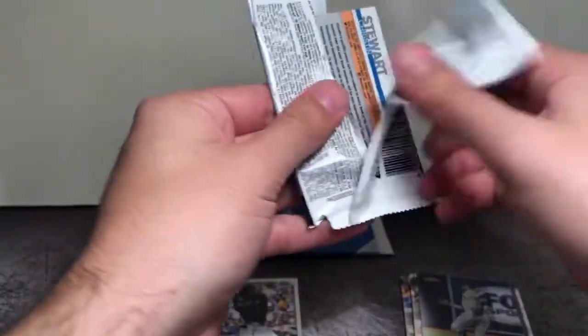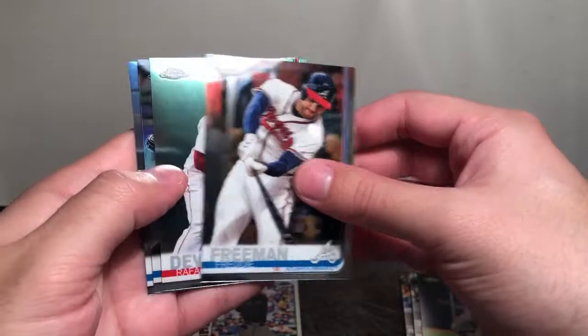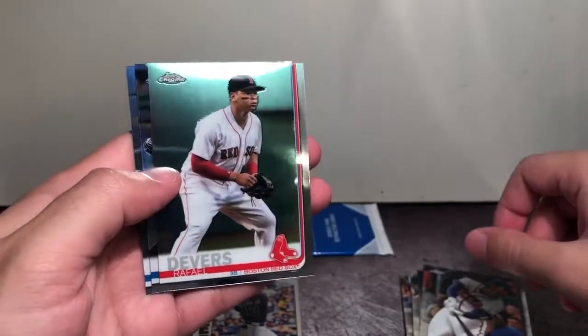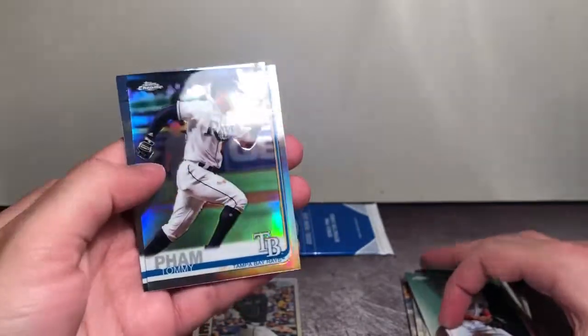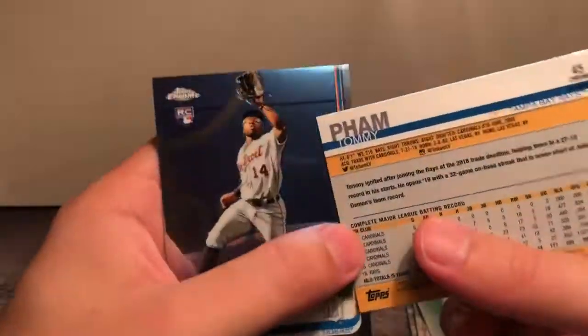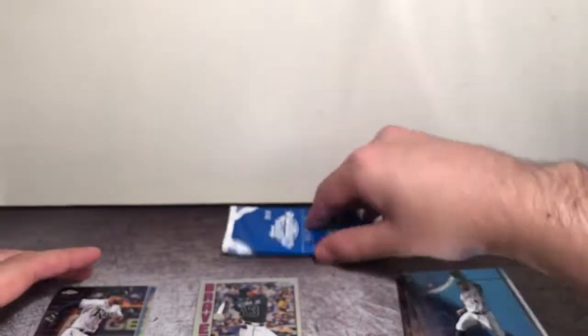And the last pack — a little tear out of it, strangely, not sure how that happened. We have Freddie Freeman, Raphael Devers, Tommy Pham, a Refractor, and Christian Stewart rookie card. Nothing too exciting there, but let's get one of these pink refractors.